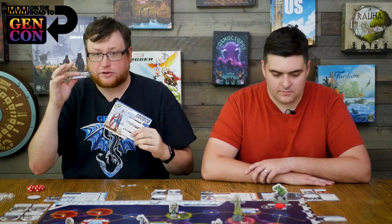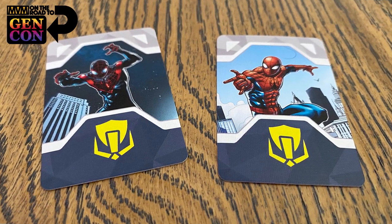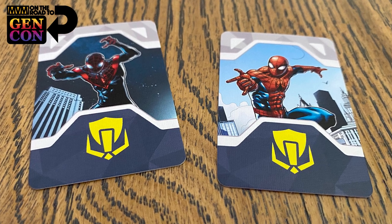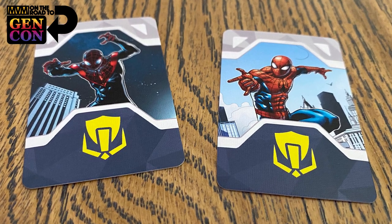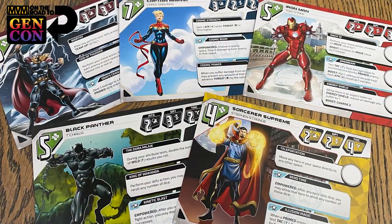Each hero is double-sided. If I'm not playing the Steve Rogers Cap, I can flip it over and play the Sam Wilson Cap. This matters because you'll have some special cards for each hero. If a hero ever gets knocked out, you flip to the other side and take on the role of that other hero — so you effectively get two lives in the game. If you get knocked out a second time, you go straight to the showdown no matter how many missions you've completed. Even then, you still have an option to win and pull off that last-minute victory.